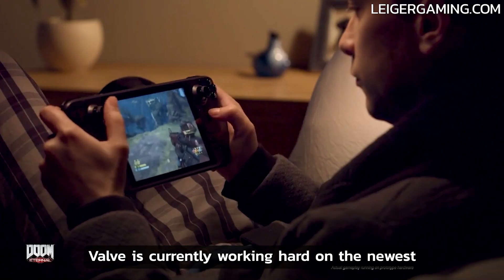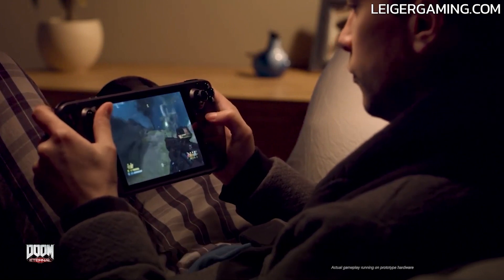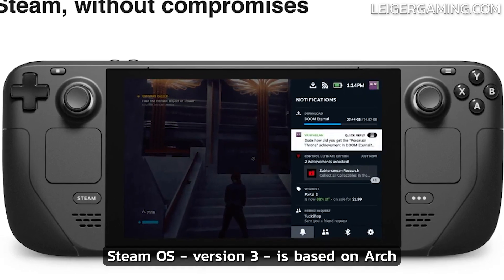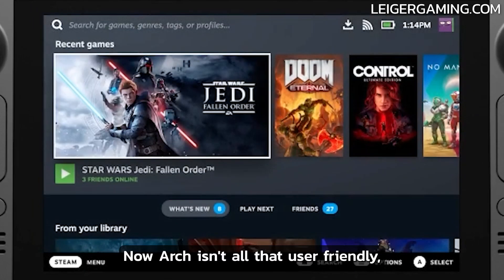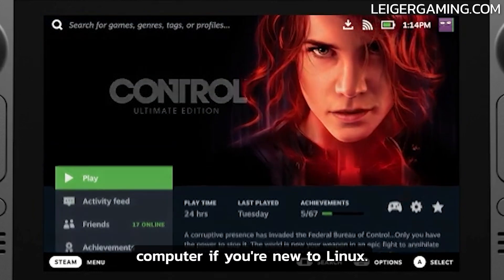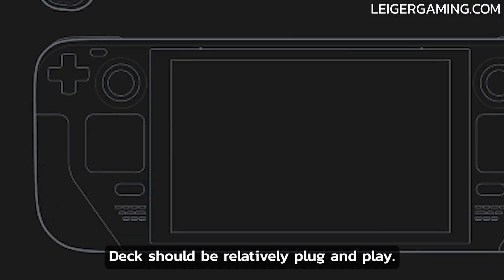Valve is currently working hard on the newest version of SteamOS for the Deck's launch, making quite significant changes under the hood. The new version, SteamOS version 3, is based on Arch Linux, not Debian as it was previously. Arch isn't all that user friendly, so you shouldn't install it on your own computer if you're new to Linux, but Valve is handling all of the complexities, so the Steam Deck should be relatively plug and play.